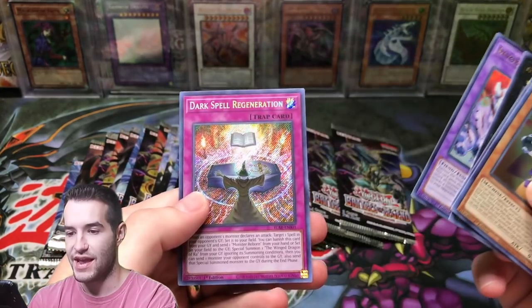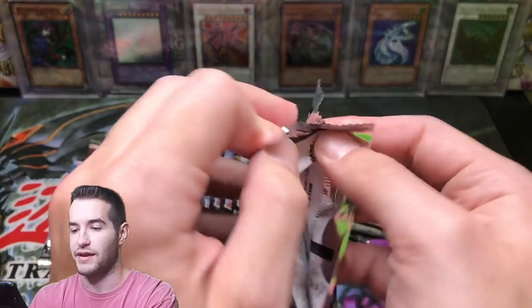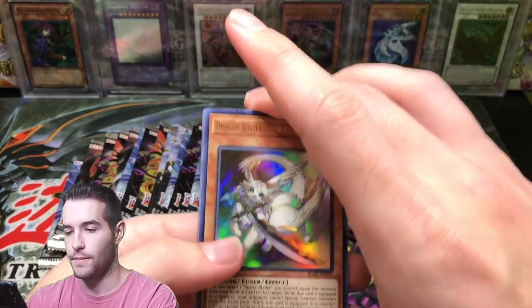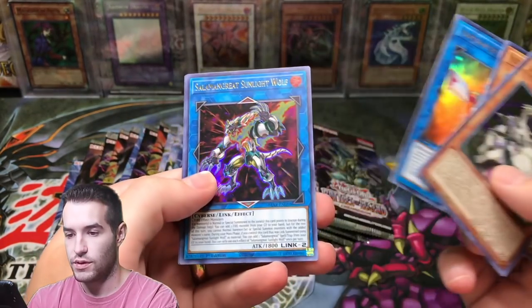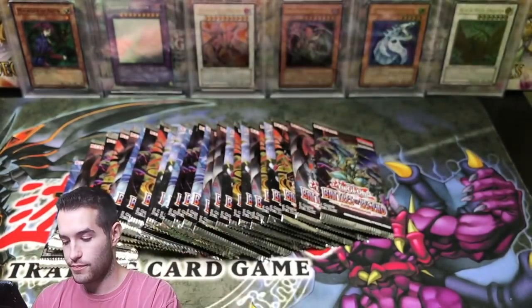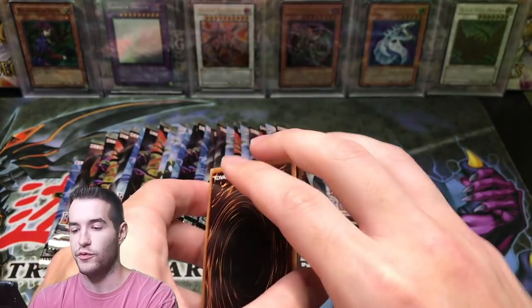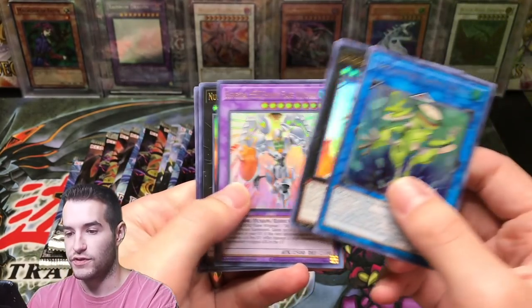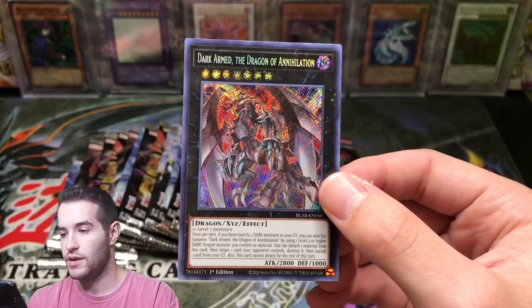Invoked Purgatrio and Darkspell Regeneration Secret Rare. For ultras, we definitely want to pull Artifact Sanctum and Mecha Phantom Beast O-Lion — those are pretty much the big ultras. Then Utopia Lightning's not bad. We've got another Dragon Buster Destruction Sword, Solomon Great Sunlight Wolf, and an Armored White Bear. The Chaos Emperor Dragon is pretty tough to pull — two to three per case, so the chances of pulling it are pretty low since we only have 33 packs. Another Shining Flare Wingman and a Dark Armed Dragon of Annihilation again — can't complain, that's a decent card.